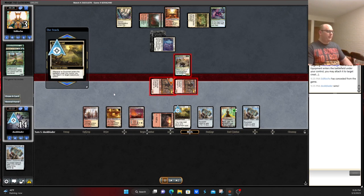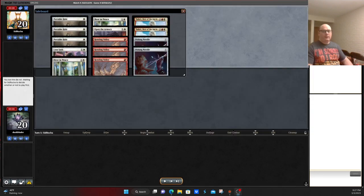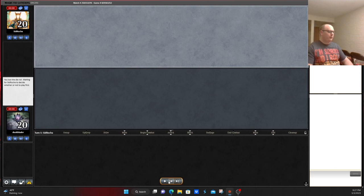This card — Sigarda's Aid — can be a screwed-up Magic card sometimes. Looks like I brought in two copies of God's Willing for one Open the Armory out. I boarded up to 61, which was probably not smart, but I just really want the protection elements.